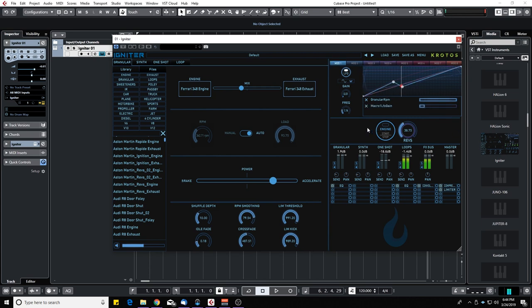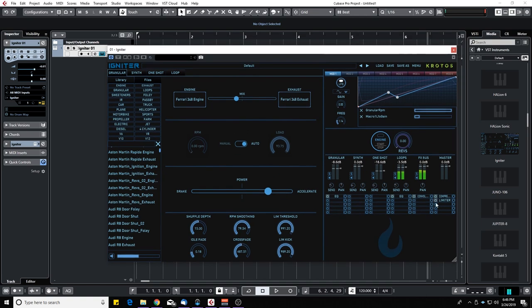We have the engine start/stop and the rev knob, which is where you'll spend most of your time. There's also a mixer — it looks like the Weaponizer mixer — with one section per engine: granular gain, solo, mute, synth, one-shot, loops, and an FX bus with a send knob. You can send engines into a convolution reverb and have a master output with a limiter. Igniter also includes a full effects chain: EQ, compressor, limiter, saturation, transient shaper, flanger, noise gate, ring modulation, convolution reverb, and a Doppler effect.